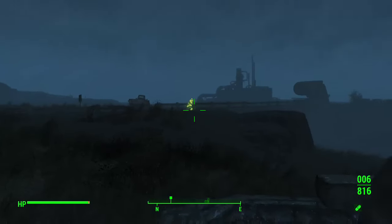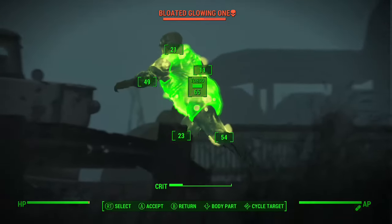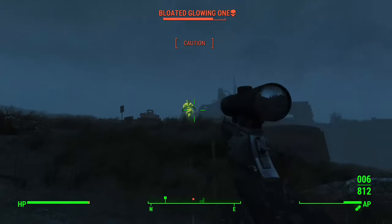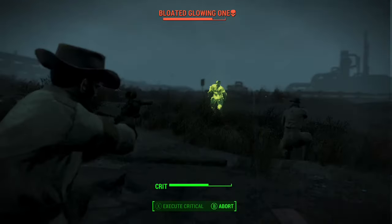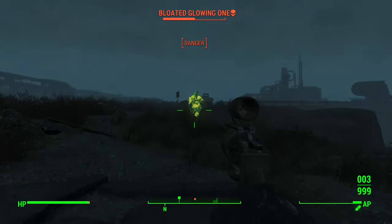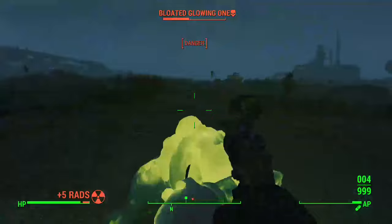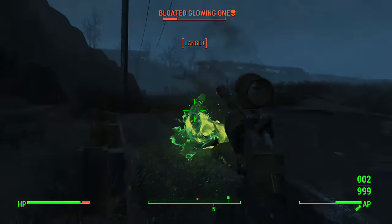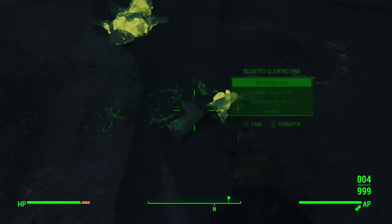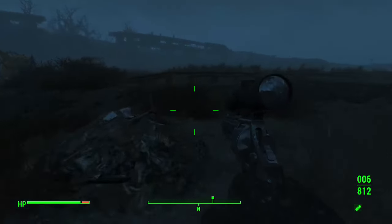We've already got something weird - a bloated glowing one! Wow, I don't think he's supposed to be here. Let's see what we're working with. He's a panda boss, a big old panda boss. Let's try my other gun when he gets a bit closer. Get a crit on him - disgusting! Go for the knees man. Got a big face full of rats. There you go. It's just a pipe pistol but that's some good damage.